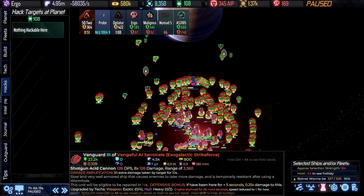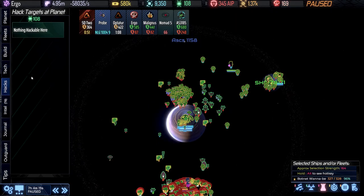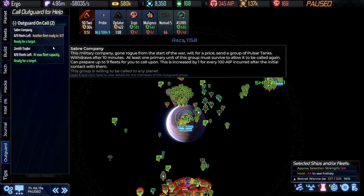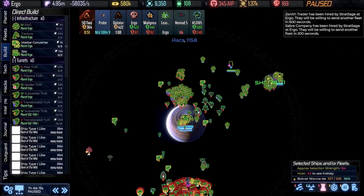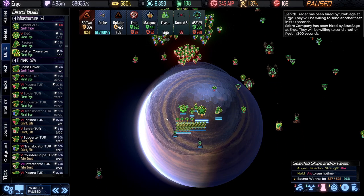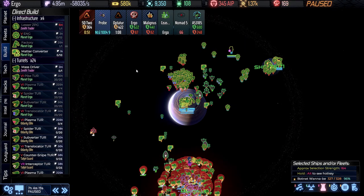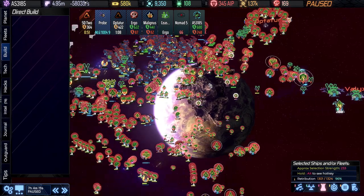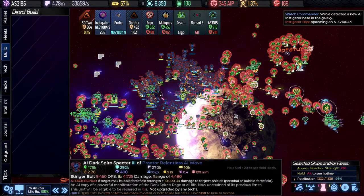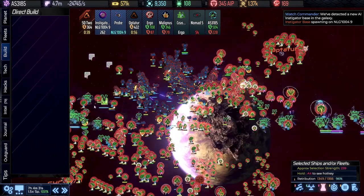Let's make sure everything is okay. They're on our home world — we'll hit another outguard here. We're going to hit the Zenith Trader as well, because the only thing I really want right now is the power generator. We'll worry about everything else at another time. There's enough force here but I've got to leave Retribution in here. There's also an instigator base going there too — looks like we're going to have to visit that system.